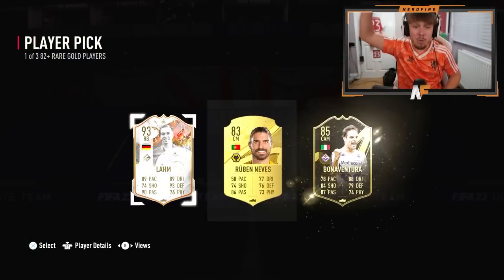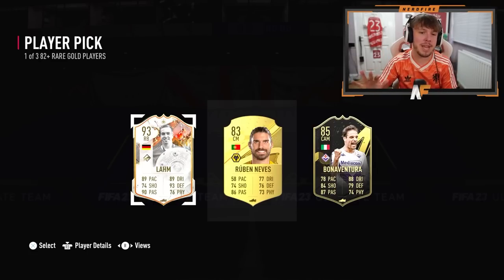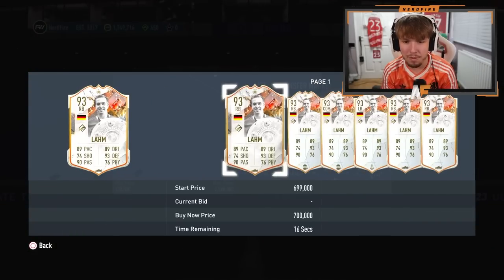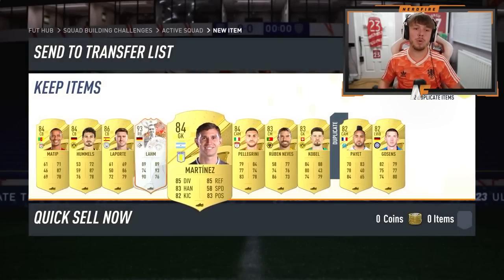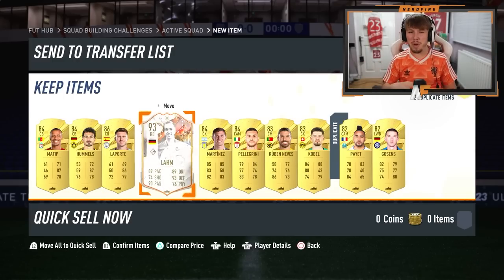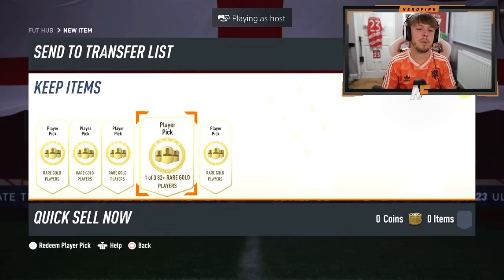It does look like the 82s are a little bit better. We just got Lam — Trophy Titan Philipp Lam from that player pick, which I did not expect at all. Final one ends on another walkout. Definitely do the 82s — you only get 10 of them. Do them if you've got rares; if not, stick with the 81s. The 82s definitely seem better from that.